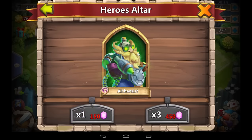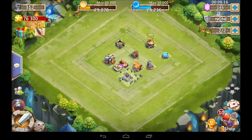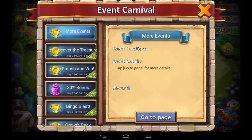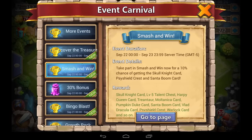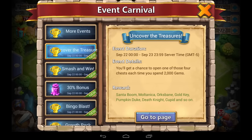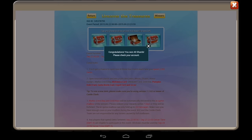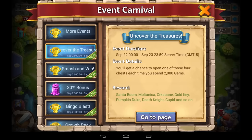All right, that was pretty bad. This account does have a pumpkin duke and we just got a succubus. We're going to do the Discover the Treasure event — let's see what we can get, hopefully some heroes, maybe a Multanica, but probably not because the odds are very low. I've tried a lot on my main account and it fails every time. 40 shards — not great, but whatever.